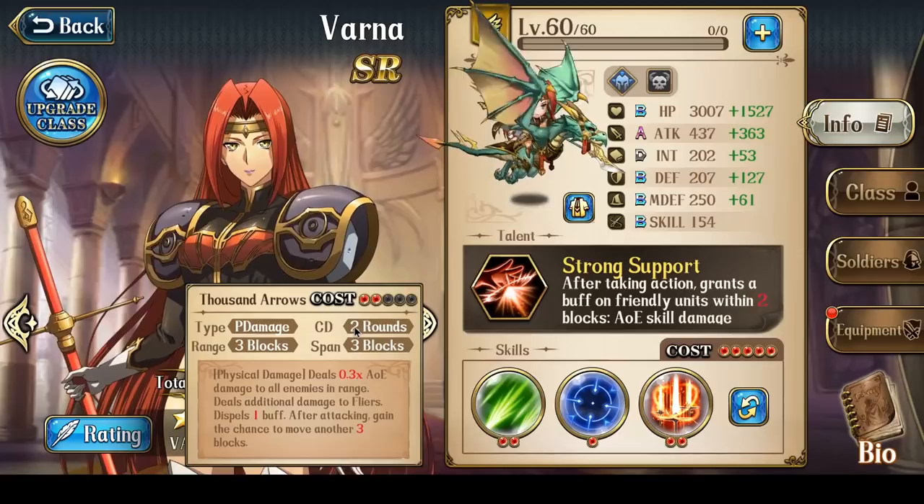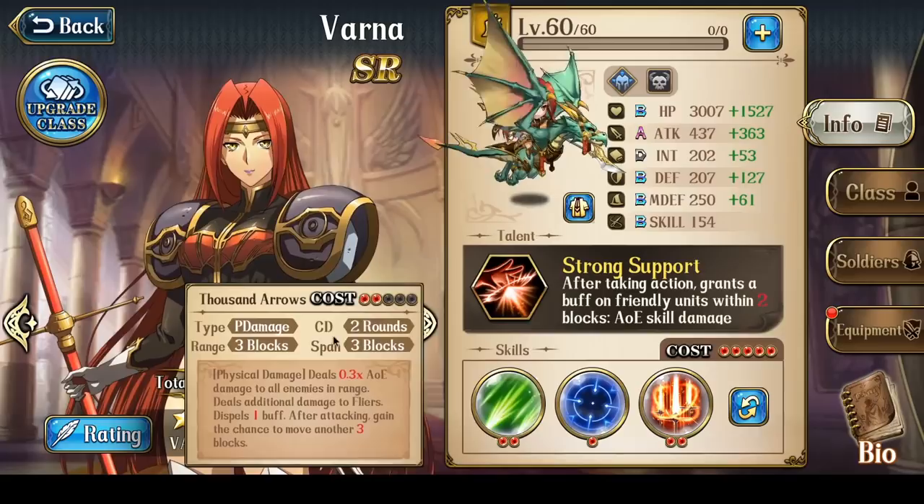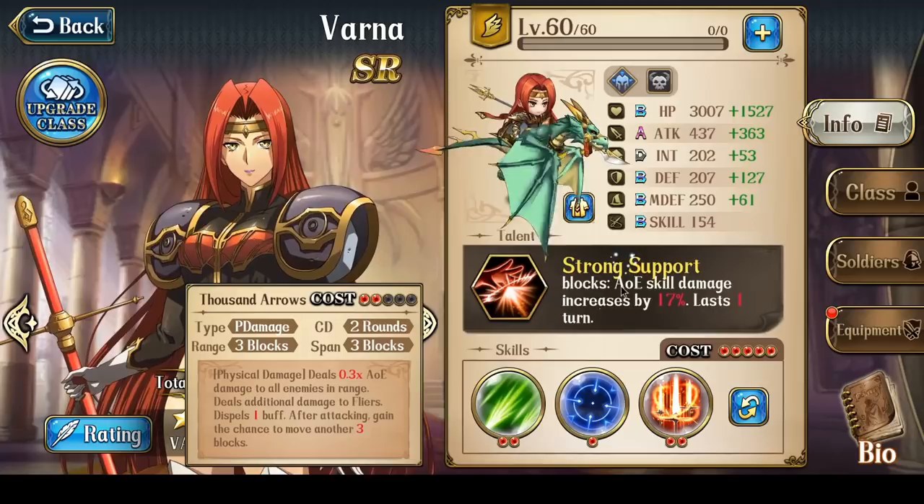While Thousand Arrows has a cooldown of 2 turns — which theoretically means 3 turns between uses — she also has the Aim skill. So what you frequently do is: Thousand Arrows, then Mass Attack, then use Aim, and toss out the second Thousand Arrows. This will allow her to constantly throw out these AoEs.